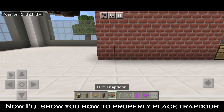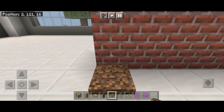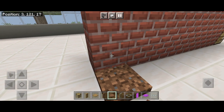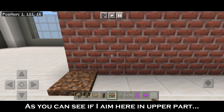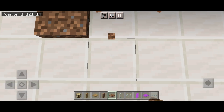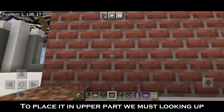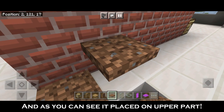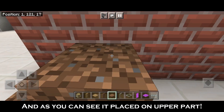Now I'll show you how to properly place a trapdoor. As you can see, if I aim here at the upper part, the trapdoor will still place in the lower part. To place it in the upper part, we must be looking up, at least a bit. And as you can see, it placed on the upper part.